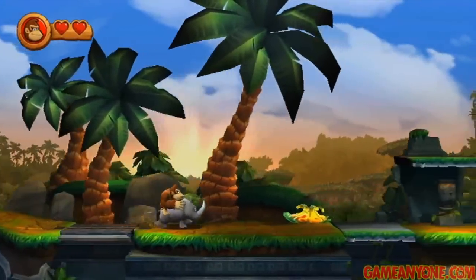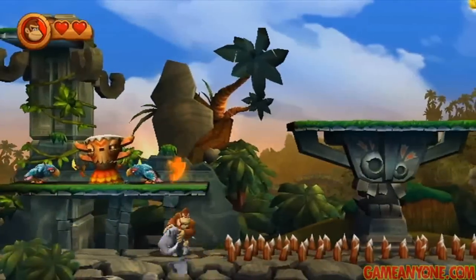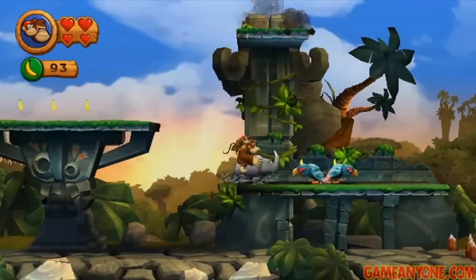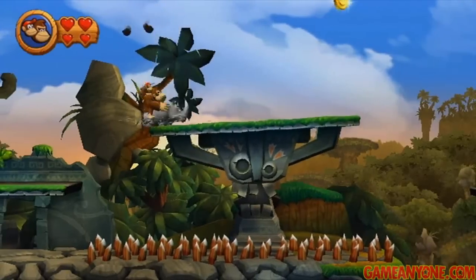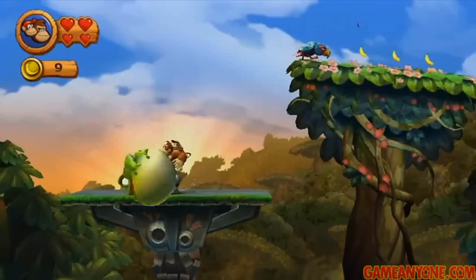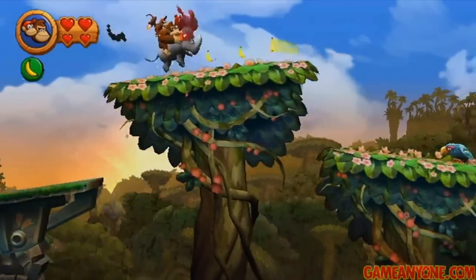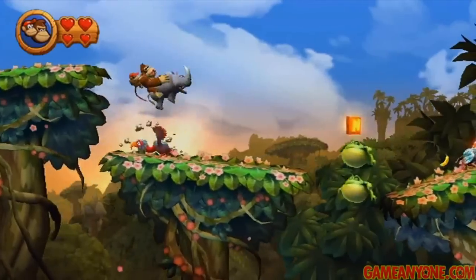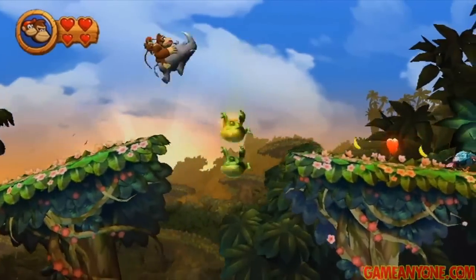Now we can continue our trek to the right. As we go here, we can go underneath and break these three blocks — the rightmost one has a puzzle piece on it. There's also a DK barrel up there, so it's nice to have our buddy back. The jetpack doesn't really work as well with Rambi — it only lasts for a split second, so don't rely on it. These platforms are kind of weight-sensitive, so just stand on the left to make yourself a ramp up. Make sure that tree is tilting to the left before you try to jump.